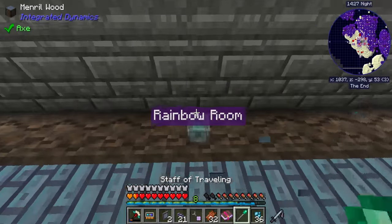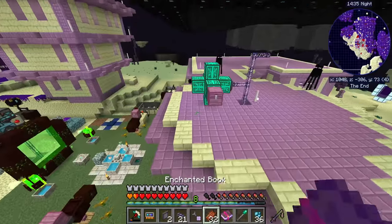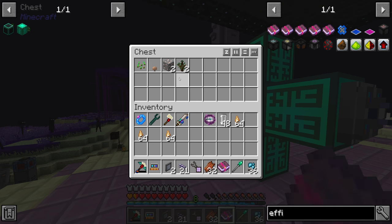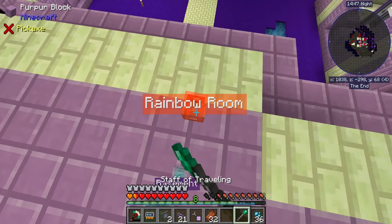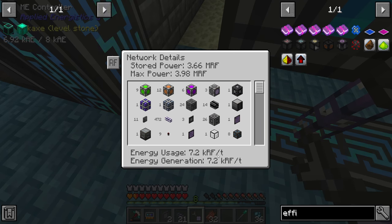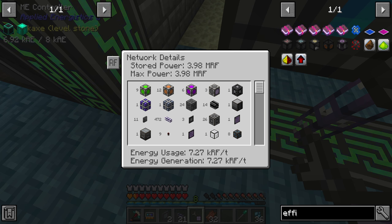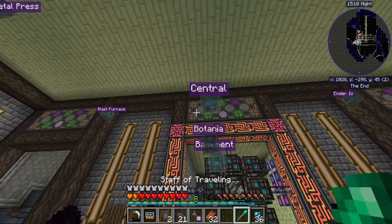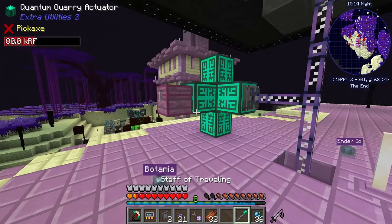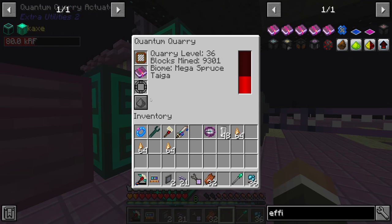Quick check in the rainbow room — we're still using 2,000 RF/t. If we head back up and put in the efficiency book and the dilithium, we're now up to 7,000 RF/t. So the network overhead is now 6,200 RF/t — that's 5%, meaning the quantum quarry is using approximately 125,000 RF/t. That's totally fine, and I do hope it's going many times faster now.